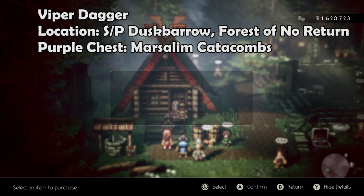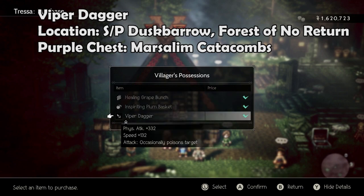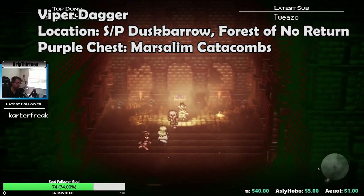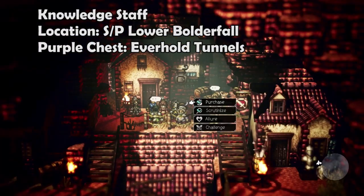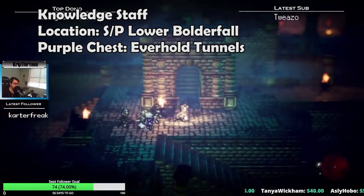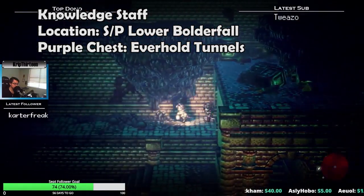The Viper Dagger can be stolen or purchased off of an NPC in Dusk Barrow and the Forest of No Return, or looted from a purple chest in the Mar-Saleem Catacombs. The Knowledge Staff can be stolen or purchased off of Morlock in Lower Boulderfall, or looted from a purple chest in the Everhold Tunnels.